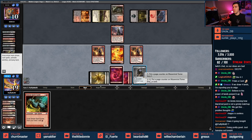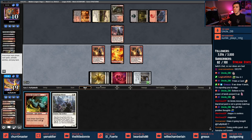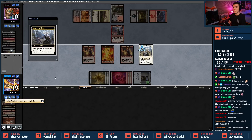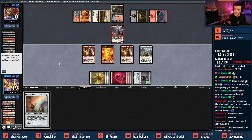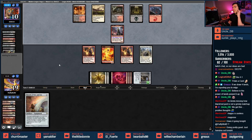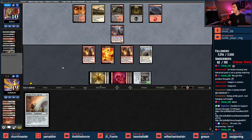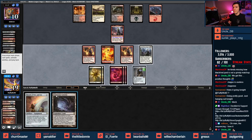Maze/Mind Tome here — let's draw a card, funsies. Play a Stoneforge Mystic too — we'll go get the Sword of Fire and Ice. I'm just gonna pass the turn one time so they might steal the Sword of Fire and Ice — that's fine. Got a nice battlefield here. For the person that said Maze/Mind Tome is good, it's working out. I'm still not quite in agreement with it, but it's working. We'll have a chat after.